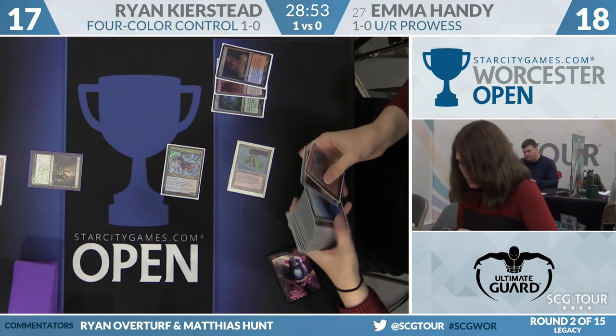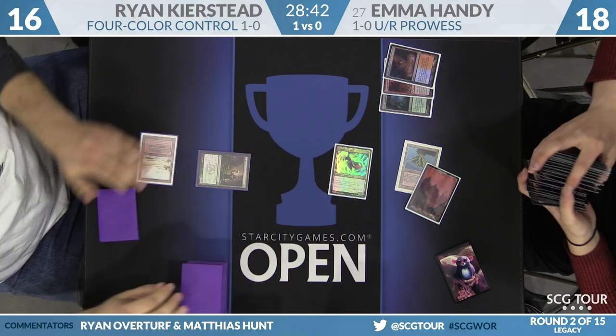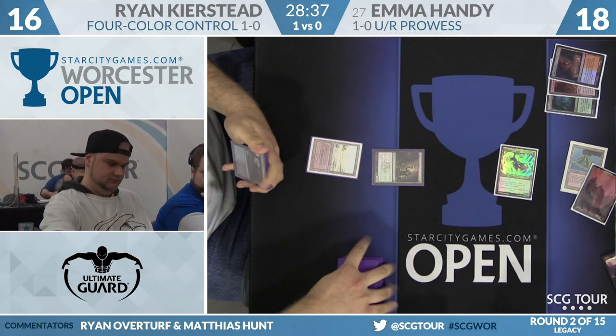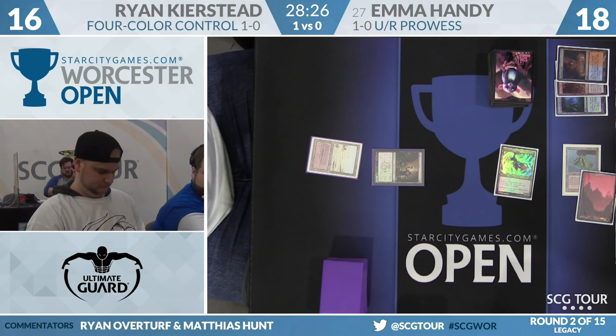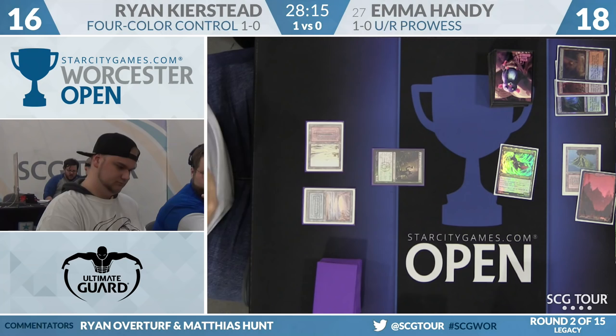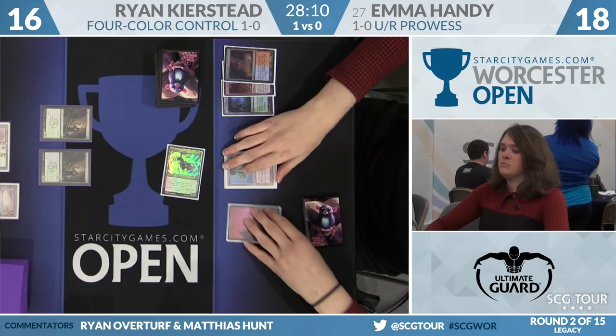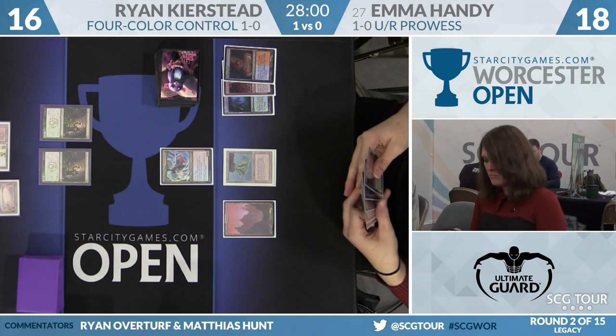Kolaghan's Command sees a lot of play in Modern. I'm a little surprised to see it go all the way into Legacy now. It really hasn't taken off until the printing of Leovold when the format got a lot more fair. There are a lot more Snapcaster Mages right now — Snapcaster Kolaghan's Command is very taxing on mana for Legacy, but the value is important in enough matchups. Particularly in a Delver mirror, it kills something and then gets another card. There aren't actually that many cards in Legacy that generate card advantage — it's a lot more about selection.